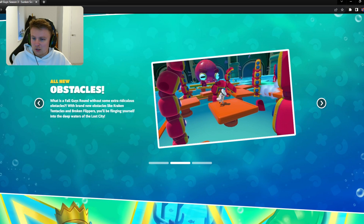So all new obstacles — what is a Fall Guys round without some extra ridiculous obstacles? With brand new obstacles like the Kraken tentacles and broken flippers, you'll be flinging yourself into the deep waters of the lost city. For some reason I heard something about a new Pirates of the Caribbean coming out, so I don't know whether they tried to get a few ideas from that.